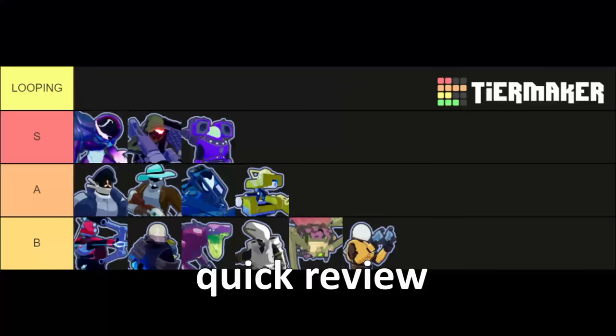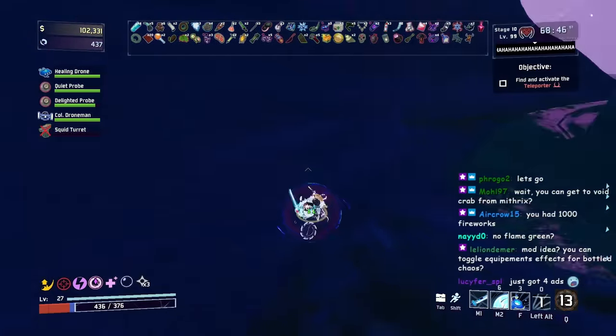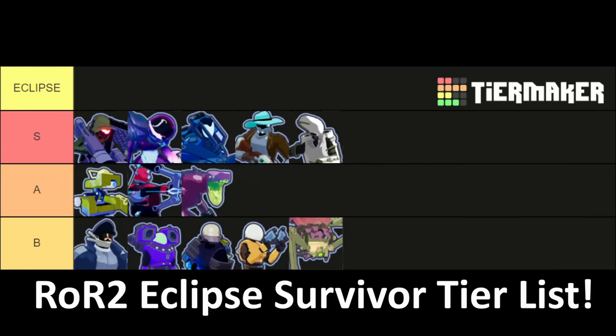Now that's the looping tier list, which set up the third tier list: my Risk of Rain 2 Eclipse survivor tier list. I won't need to explain every character since I already covered them. In S tier: Railgunner above Voidfiend, then Loader, then Bandit, then Artificer. In A tier: Multi, then Huntress, then Acrid. In B tier: Captain, Engineer, Mercenary, Commando, and then Rex.